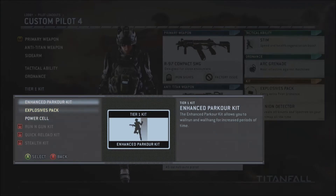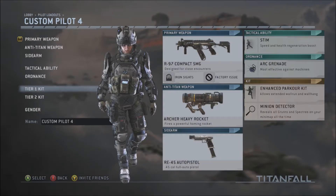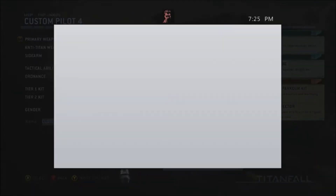Explosive pack. For my run-and-gun class, I always use the enhanced parkour kit, which allows you to wall run and wall hang for increased periods of time. Plus, you run faster when you wall run. So this is pretty much going to be my run-and-gun class.